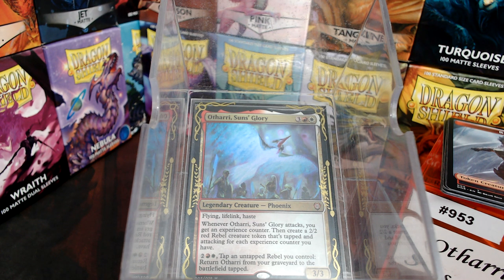Welcome back for deck number 953. Today we're going to talk about Othari the Sun's Glory. This card plays way better than it reads. For five mana we have a 3/3 with flying and lifelink, which is decent. When Othari attacks, you get an experience counter, then create a 2/2 rebel token that's tapped and attacking for each experience counter you have.